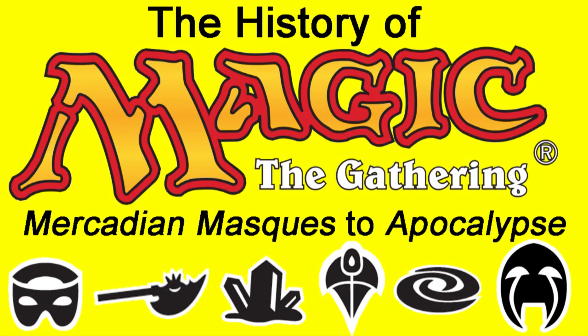This marks the end of Part 4. But what do you guys think? Which cards would you have used to summarise these sets? Join me next time where we'll be looking at the final two blocks to use the old-fashioned card border — the two O's: Odyssey and Onslaught Block. Goodbye!